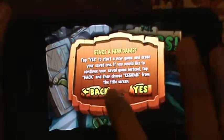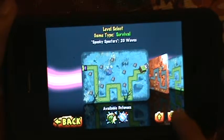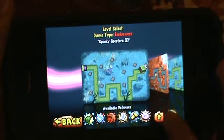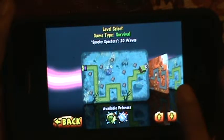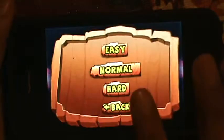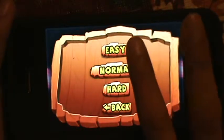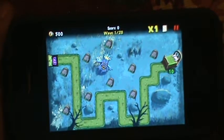So let's start here with a new game. You have Survival, Endurance, and Doorbuster. I'm going to show you briefly each one. Let's start on Survival first, which is 20 waves. I'll say easy — it gives you easy, normal, and hard. I just do easy all the time.